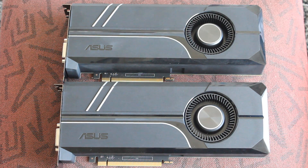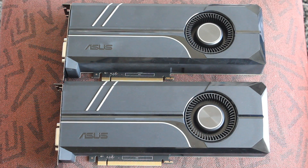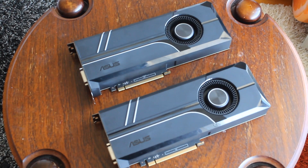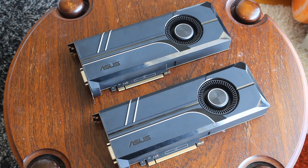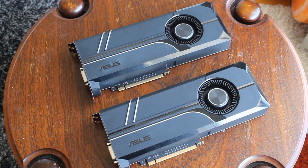The 1060 has 1280 CUDA cores and the 1070 has 1920 CUDA cores. Speed-wise, they were exactly the same — I've never ever seen this before in all the showdowns I've done. They had exactly the same boost clock of 1911 MHz, so this is going to be the most consistent and accurate comparison you're probably ever going to see.